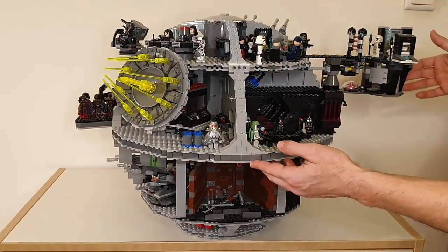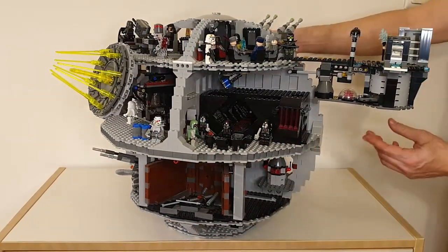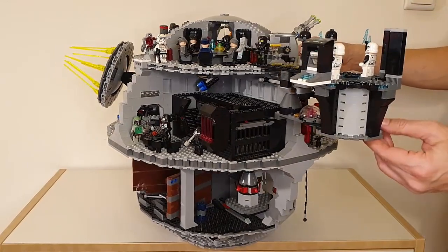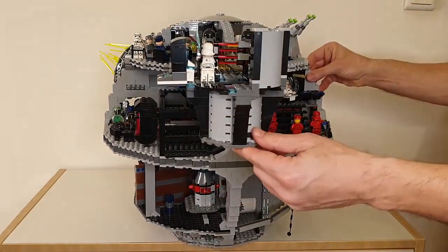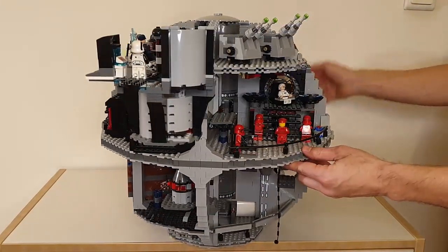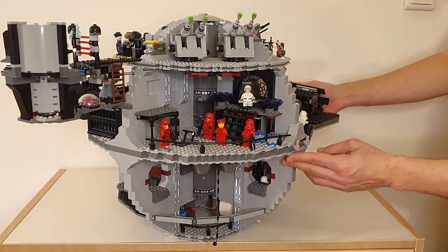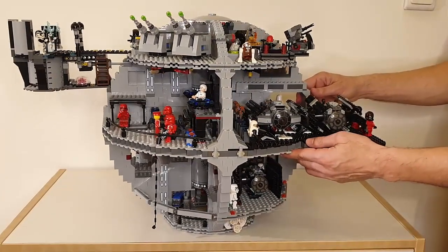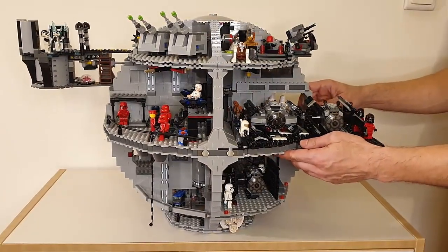This is a klaxon alarm sounder which we added there to add another nice, interesting, playable feature. Let's rotate the Death Star. The Death Star is basically a space station which has a special cannon that can destroy all planets.